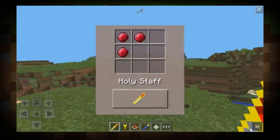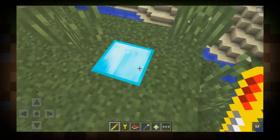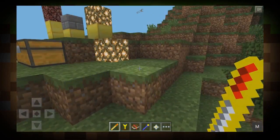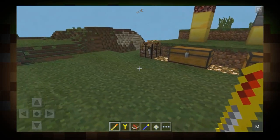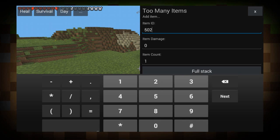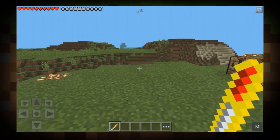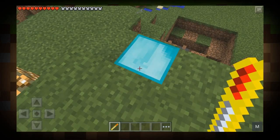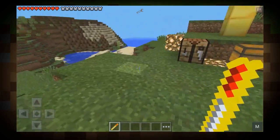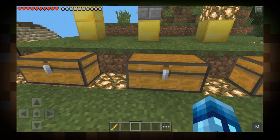Next up is the holy staff. The holy staff is crazy — it basically has the ability to turn any block you want into a diamond block just by tapping it. You can turn any block you want into a diamond block. I don't know if it has durability, but the ID for it is 502. Let's see if it has durability. It doesn't have durability. That probably needs to be added because it's the best item I've ever seen.